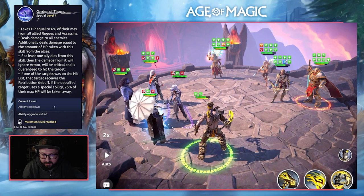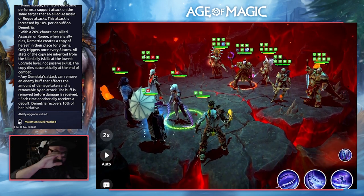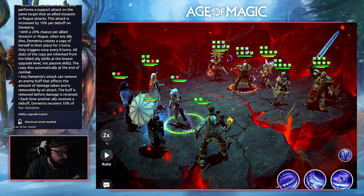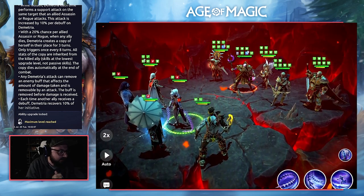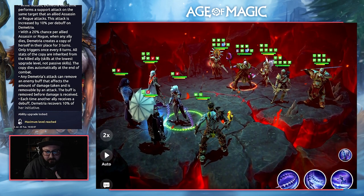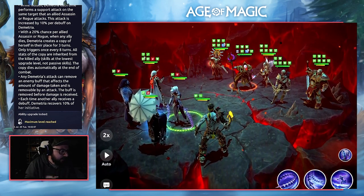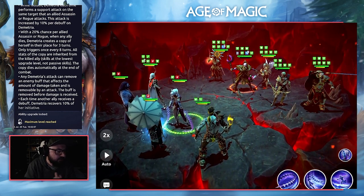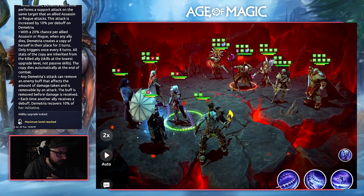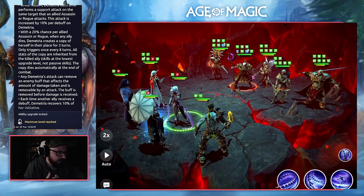Jumping into the passive — while hidden, Demetria performs a support attack on the same target that an allied assassin or rogue attacks. This attack is increased by 10% per debuff on Demetria. The whole idea with the assassins is they are constantly getting debuffs applied to themselves — Claudia Toxic, for example, is a great character that can apply debuffs to allies, so Demetria can gain more damage from that. With a 20% chance per allied assassin or rogue, when an ally dies, Demetria creates a copy of herself in their place for three turns, only triggering once every eight turns. All stats of the copy are inherited from the killed ally, at the lowest upgrade level, not passive skills. The copy dies automatically at the end of combat.